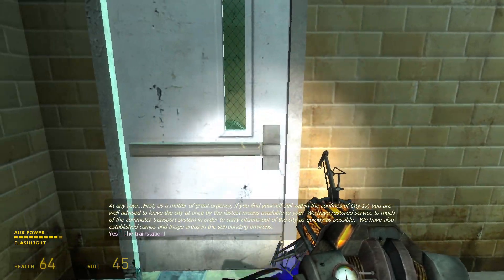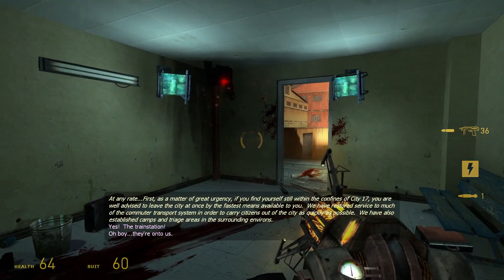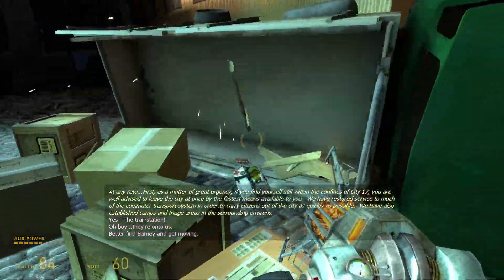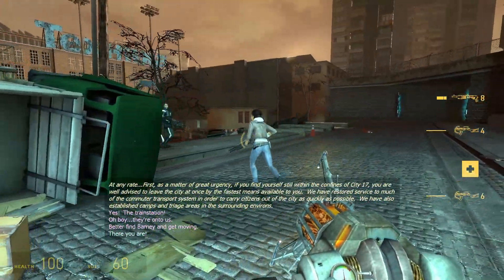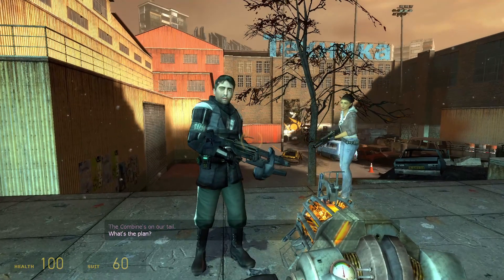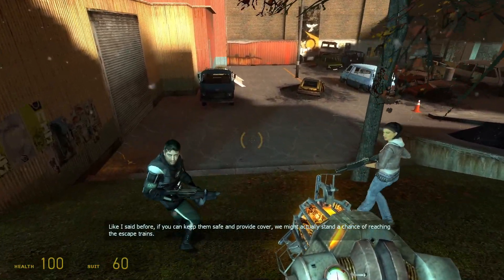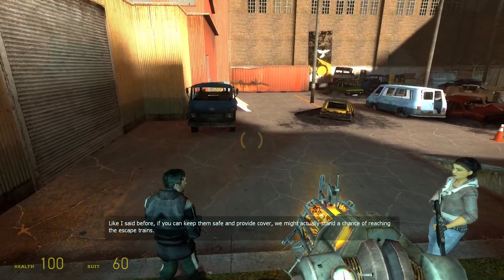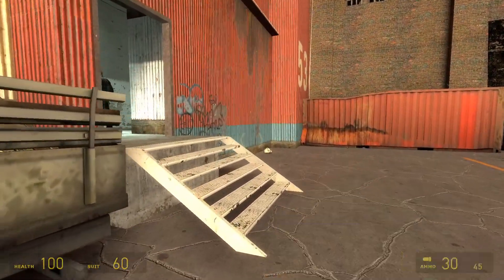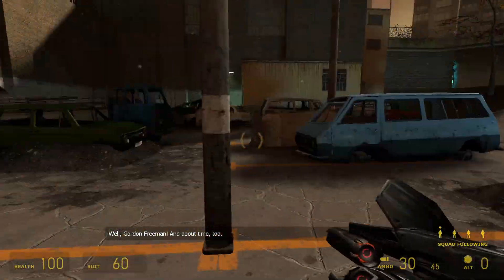At any rate, the train station. As a matter of great urgency — better find Barney and get moving. Well, that shouldn't be too difficult. He's right there. The Combine's on our tail. I'm sending folks out in groups — if you can keep them safe and provide cover, we might actually stand a chance of reaching the escape trains. Now, this sequence — the train station — Gordon Freeman had a bad time. I have some gripes. Specifically, this whole segment where we're escorting folks lasts three whole rooms.